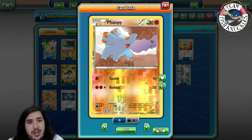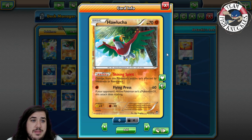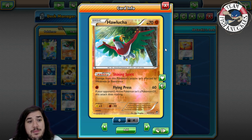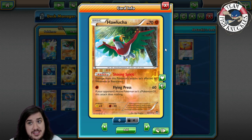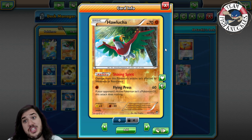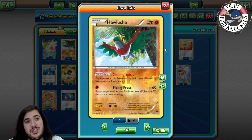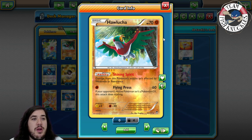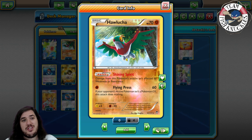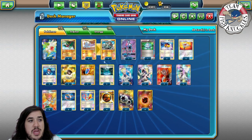We have Faffy with Tackle and Rollout — if you're using Rollout, something crazy has gone bad. We also have Hawlucha. Hawlucha's ability Shining Spirit means it does not hit for weakness or resistance, and its attack Flying Press does 60, but if your opponent's active Pokémon isn't a Pokémon-EX, this attack does nothing. Unfortunately, Hawlucha can't do damage to GX Pokémon, which is really painful for an old card.